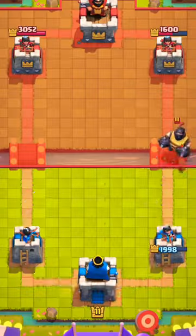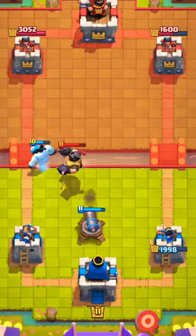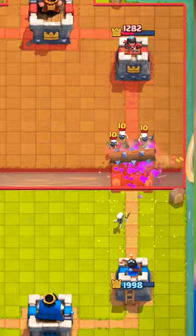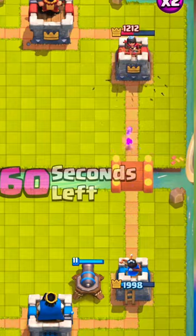He places mega knight and I kite it to the other lane, then use hog to make it jump without any damage. I use log on skarmy and place cannon next to my tower for goblin barrel.